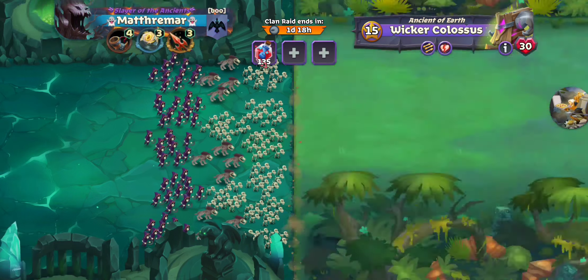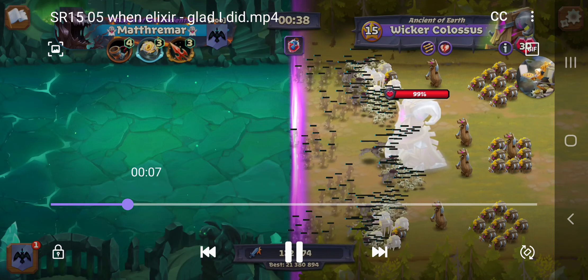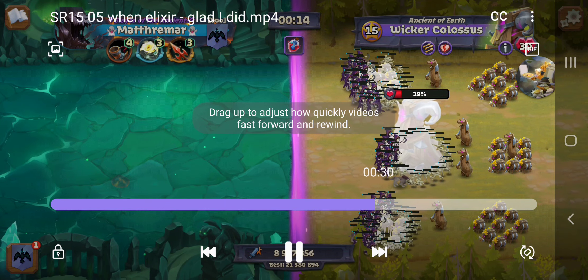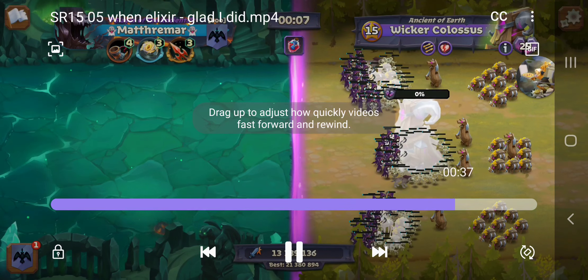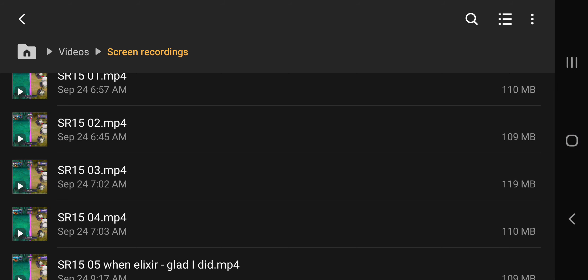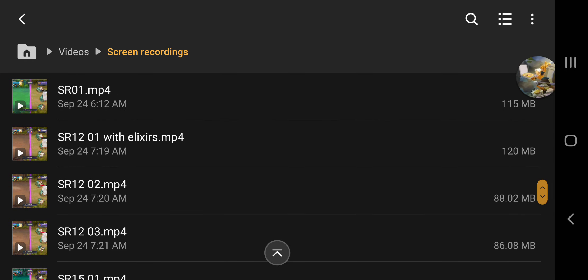Here I removed the Power Elixir and we're just down to Time. Once we get to 10 seconds, that's where I would have run out of time without the elixir — and with one second to spare I would have barely made it. So if I don't get the spear procs I'm gonna spend an extra premium key, and if that happens every three times I might as well just use an elixir. That's SR-15 — now we'll show you SR-12.